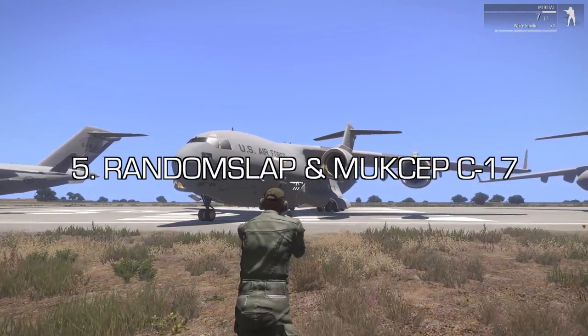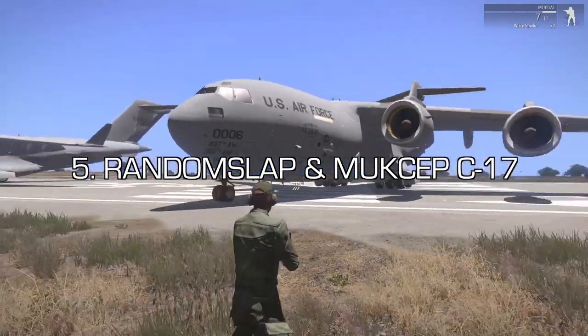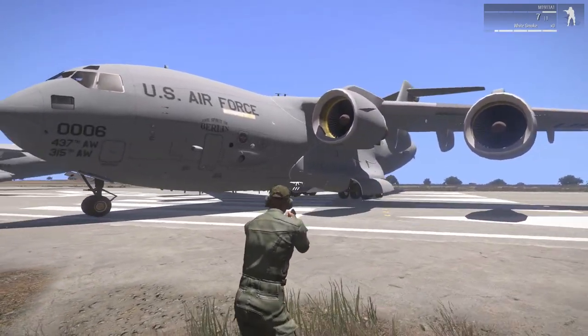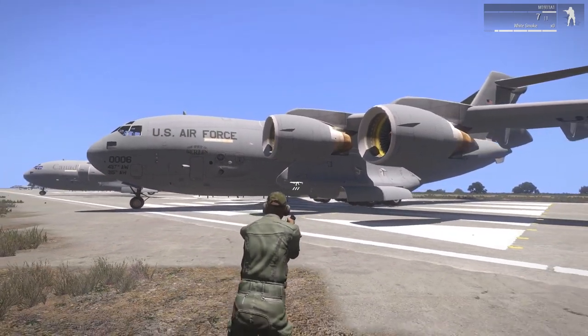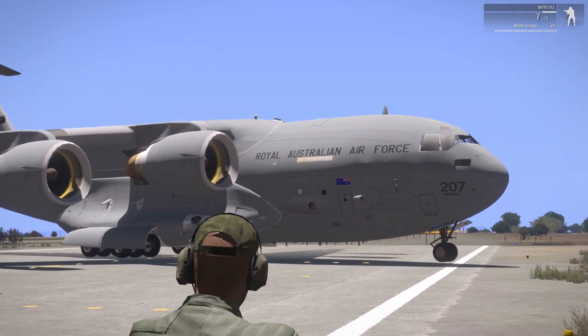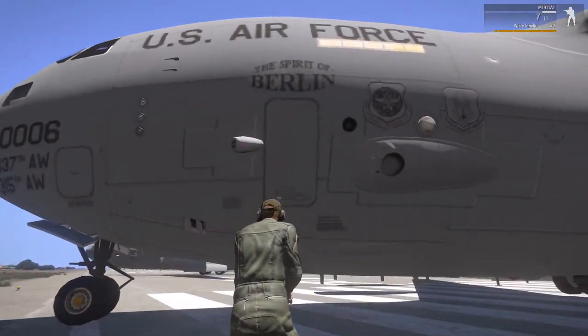Coming in at number 5 is the Boeing C-17 mod by RandomSlappandMuxep, which I think is a must-have if you're not using any other mods. That's because some types of aircraft don't exist in the base game, and on that list includes any types of cargo aircraft. As you can see, there's quite a few variants of the C-17 in this mod, including this Australian Air Force variant, which I often see flying over my own house.